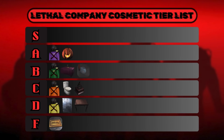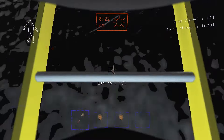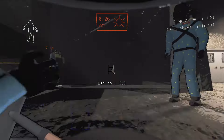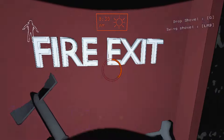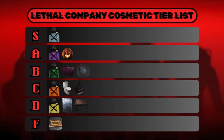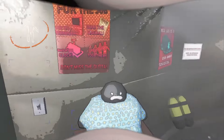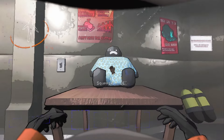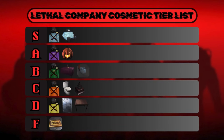Moving on to S tier — these are my favorite decorations and cosmetics in the game. Starting with what I think is the best suit: the pajama suit. It costs 900 credits, making it the most expensive cosmetic you can buy, but it looks incredible. It's definitely the most unique suit in the game and its rarity makes it even better. Best suit, S tier. Also in S tier is the plushy pajama man — everyone loves this little fella. He costs 100 credits and you can squeeze him. Look at him in his little pajamas. S tier, easily, no debate.